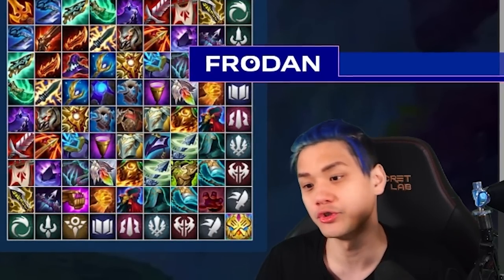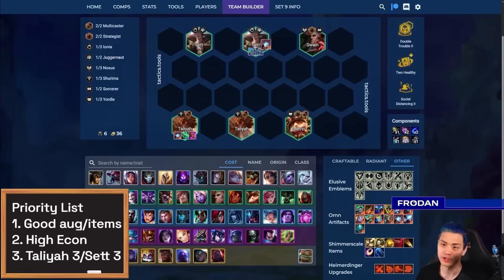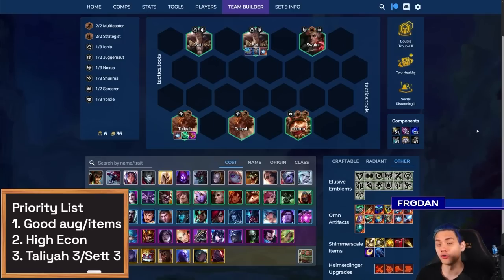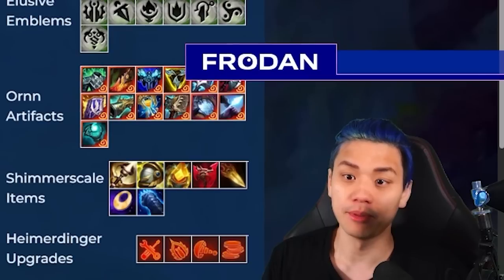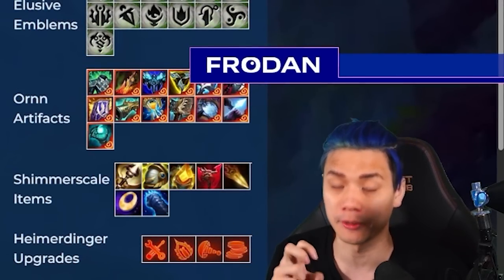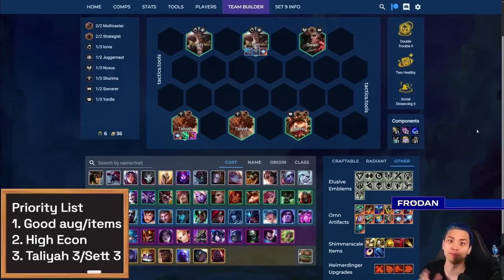This also applies to Set — if you find a second Trickster's Glass through Ornn items, you can play Set with Trickster's Glass and the stats aren't bad since it gives good armor and magic resistance. Another way to get multiple Taliyahs is a concept called over-rolling, which is instead of making the three-star Taliyah, you lock the shop, replace Taliyah with a weaker unit, and roll during combat. That way you can get as many Taliyahs as possible, because if you make a three-star unit you can't find it in your shop for the rest of the game.